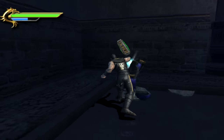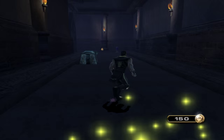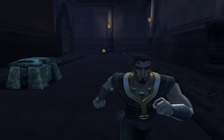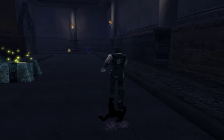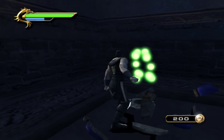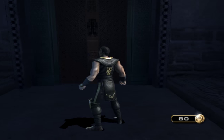Our first relic will be located in this vase — punch it open. There you go, relic number 27, Shang's Stone. Now whatever you do, don't open this chest because it will contain poison. To prove it, I'll quickly kick it open and roll back. See? Don't get it. It won't kill you outright but it will slowly deplete your health, so it does take a bit away. It won't kill you fully though.